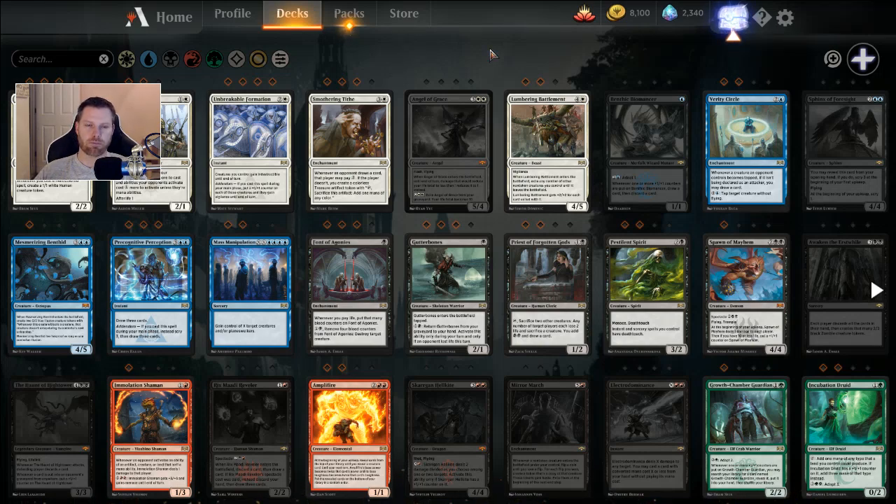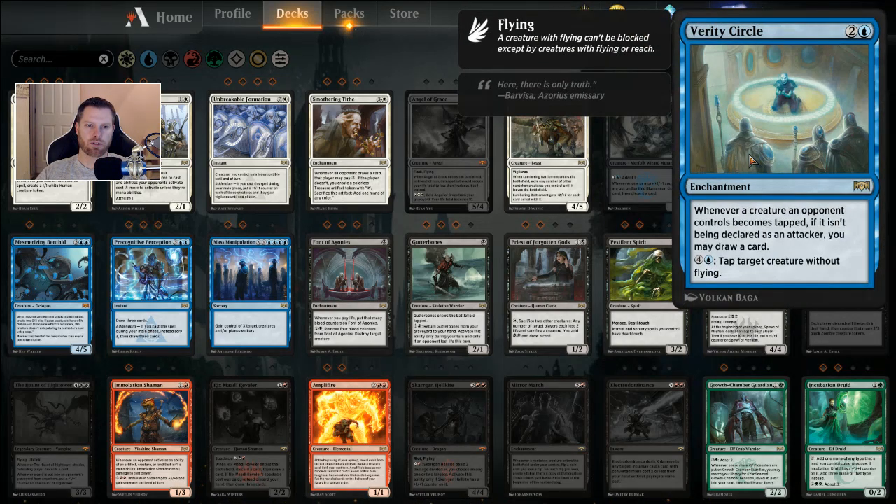For me, a smart choice means I don't want to spend my wild cards on gimmicky decks. Here's an example: Verity Circle — whenever a creature an opponent controls becomes tapped, if it isn't being declared as an attacker, you might draw a card, and then you can tap a creature. I'm sure that can fit into some gimmicks with other cards, but for me, Verity Circle is not worth my wild cards because I want to get better decks.